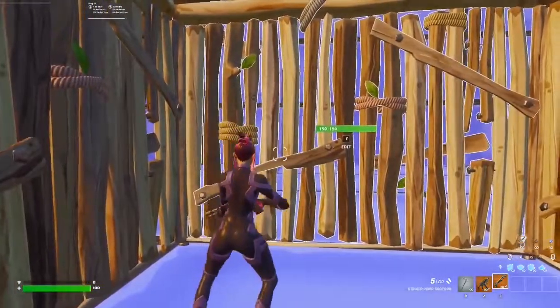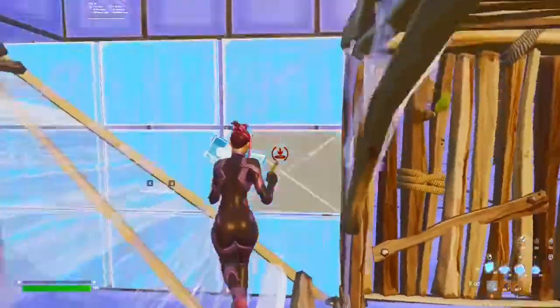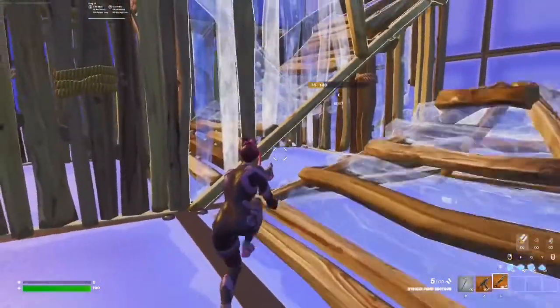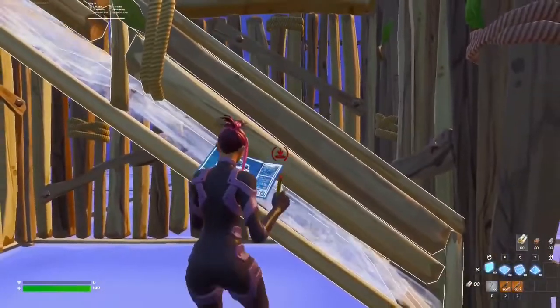Let's start with the basics. When the opponent is in front of your box, you're gonna quickly edit the wall and block his shot with the ramp and piece control him. That will allow you to get free damage on him, or maybe even an elimination. If you can't block him with a ramp, you're gonna build a ramp in your own box, if it's not already built, and you're gonna edit it like this.